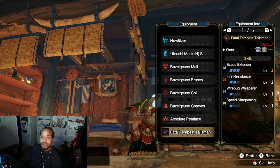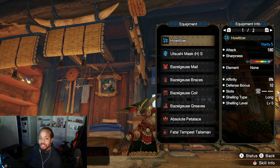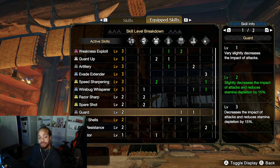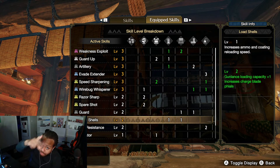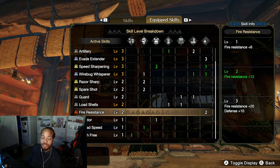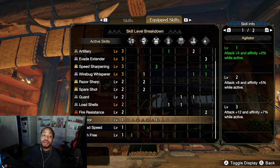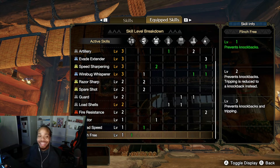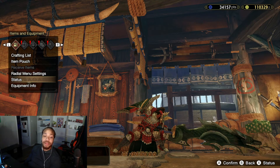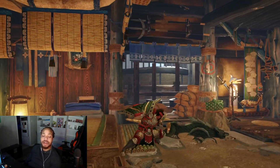We do have level three Speed Sharpening to fall back on, so it only takes one whetstone pass to resharpen anyway. The Howlitzer has decent sharpness off the bat — a sliver of white and a decent amount of blue, and with Razor Sharp you can hold onto it a long time. Load Shells is mandatory — an extra shell is not negotiable. The rest, like Fire Res and Agitator, are armor set leftovers.